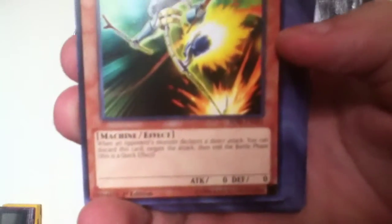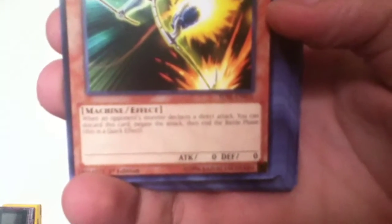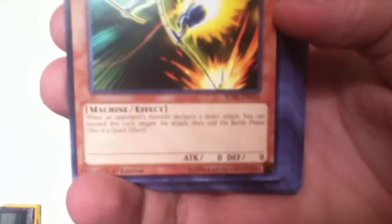Swift Scarecrow. When your opponent declares a direct attack, you can discard this card, negate the attack, and end the battle phase. This is a quick effect — you have to discard this card, not just any card.